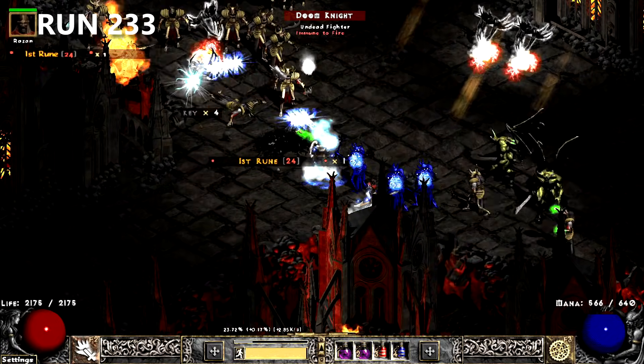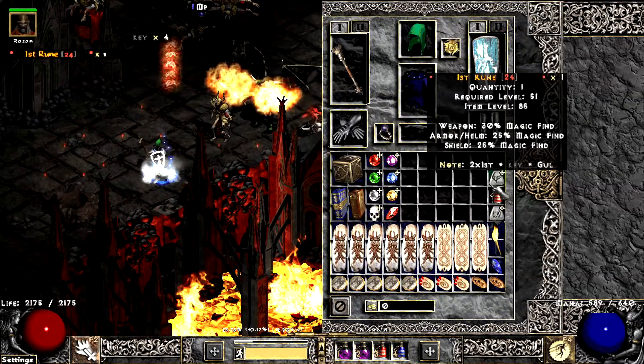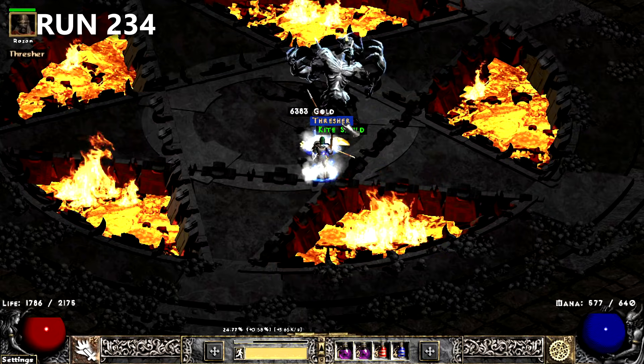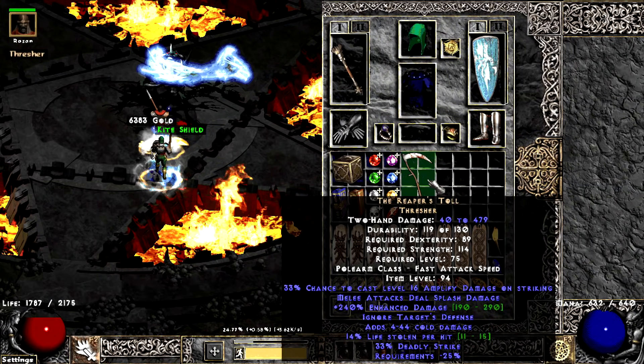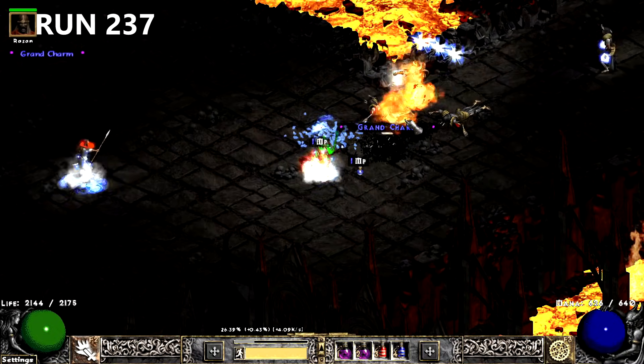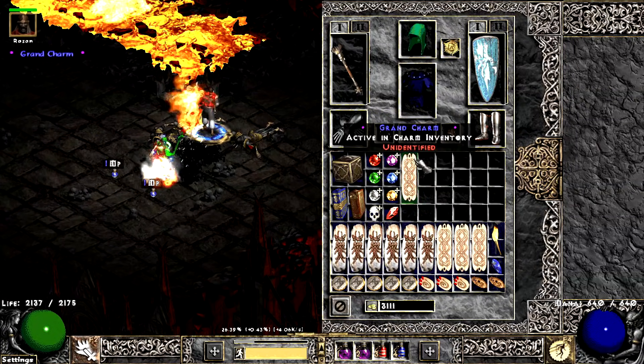Now four runs in a row finding something noteworthy — this time it's an Is-True. The drops continue into the next run with a mediocre non-eth Reapers. The streak dies and is picked back up on run 237 with a very useful Life and Fire Res Grand Charm.